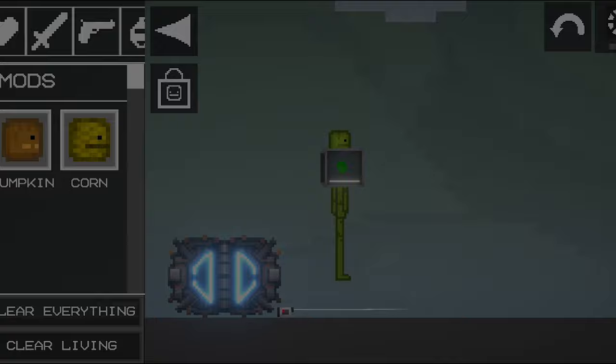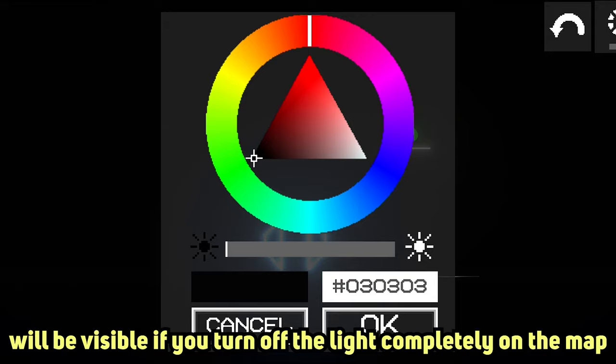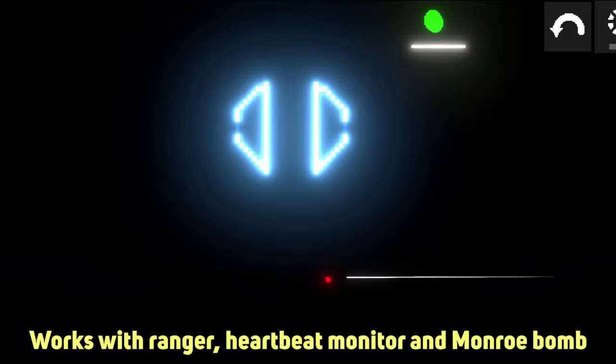With the new update, items that glow will be visible if you turn off the light completely on the map. This works with the Ranger, Heartbeat Monitor, and Monroe Bomb.